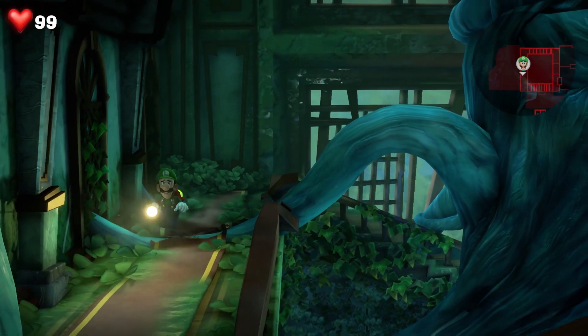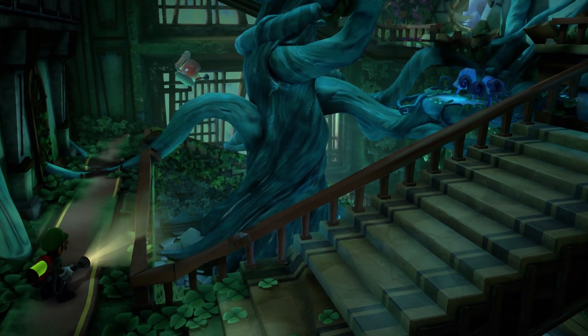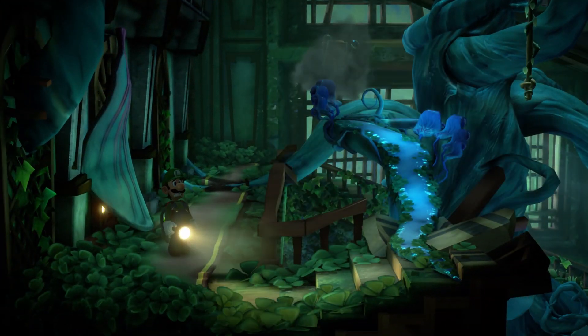Luigi's Mansion 3 isn't quite set in a mansion this time. Instead, our favourite green plumber finds himself on a nightmarish holiday in the aptly named Last Resort Hotel, which is made up of a series of floors that act as different levels.